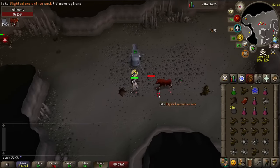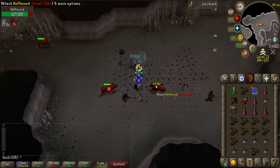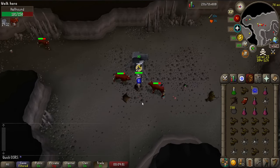If you've got a massive stack of ancient shards, you can also use the Arclight to kill them, but I wouldn't recommend it as you'll probably need those charges for Cerberus, Abyssal Sire, or Demonic Gorillas in the future.